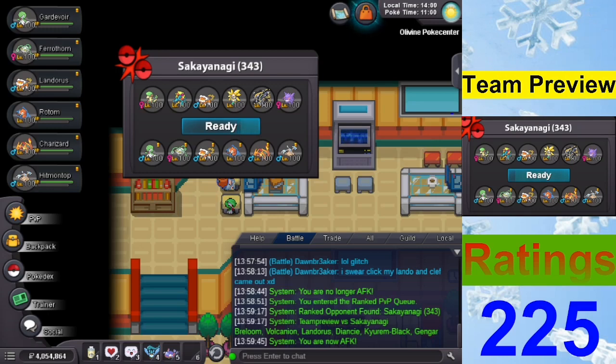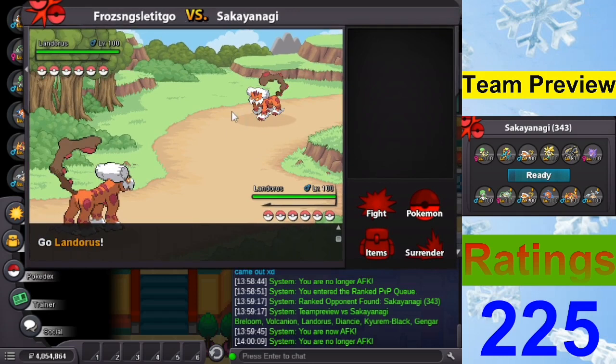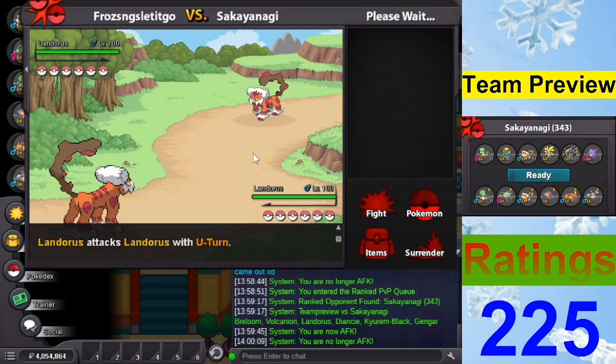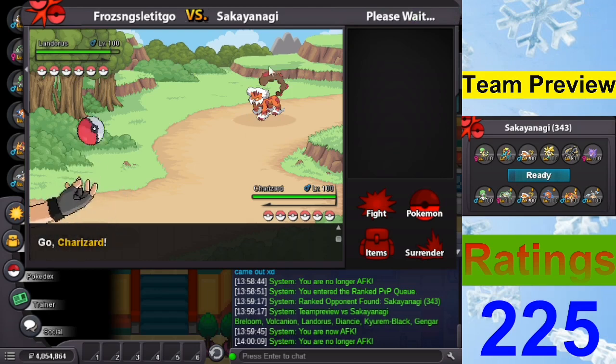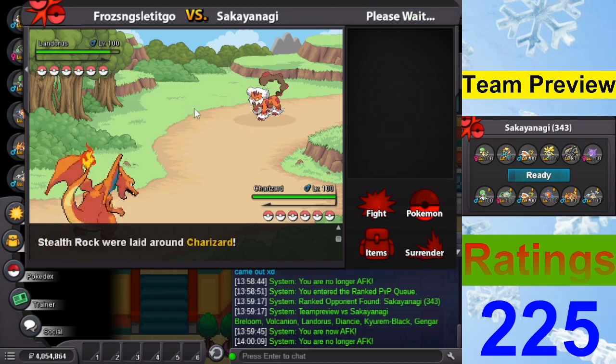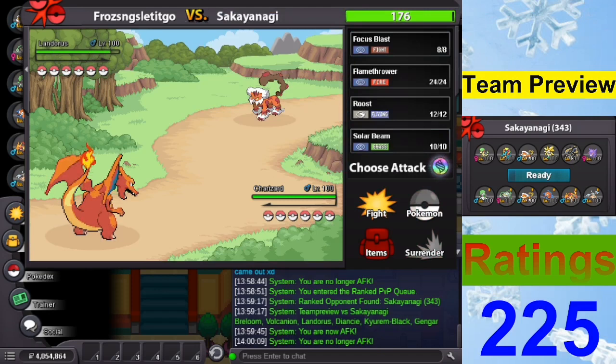Looks like hyper offense with Landorus lead. I'll go with my Landorus and U-turn out — I assume they have Focus Sash. Let's U-turn to find out. Thinking Scarf — yep, it's definitely Sash. We mega evolve and I think Solar Beam knocks it out. Let me calculate: if I kill with Solar Beam, I'm fine, but I need to watch for Diancie coming in.